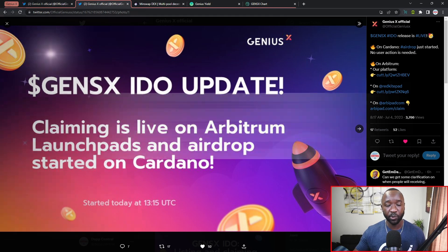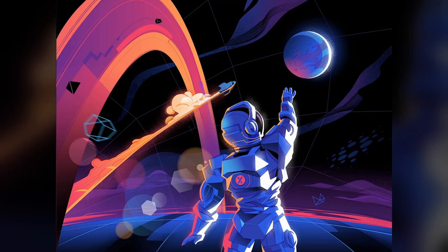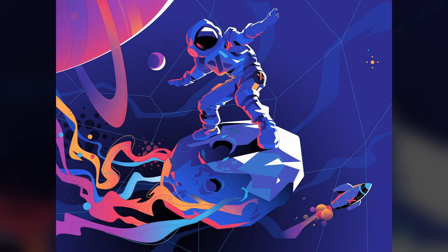The simplest way to have received these tokens would have been through the airdrop. Now the last thing I want to touch on is staking. In my last video I broke down the additional utility and the ability to stake your tokens to earn passive income. Staking will be done on the official Genius Yield staking dApp, which is their sister project on Cardano. You'll be able to stake your tokens for either six months, nine months, or 12 months, each providing a different APY. You can also add an NFT boost - they have three NFTs: the Titan, the Comet, and the Vesta.